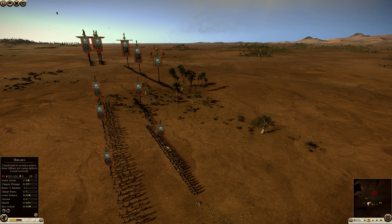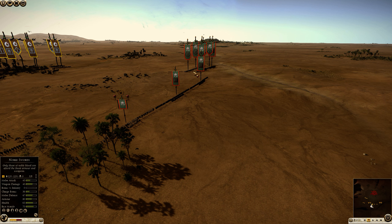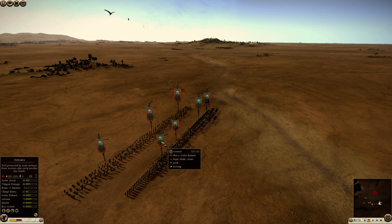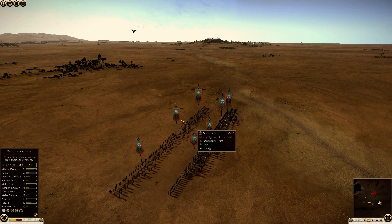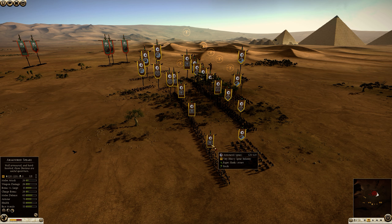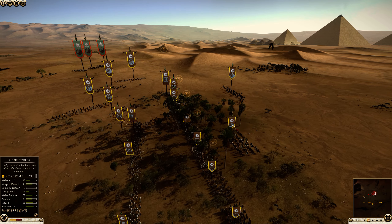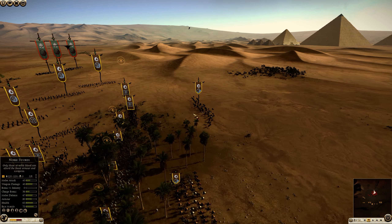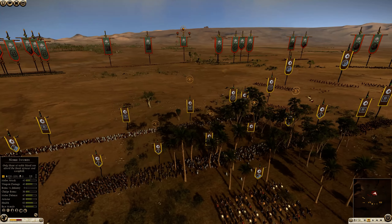He has hill men, axe men, royal cataphracts in the center, and 2 eastern cataphracts. The same setup on the other side with axe men, hill men, Persian cavalry, noble blood, and 3 eastern archers. My build consists of 6 armoured spears, 4 mercenary axe warriors, 2 noble swords, 3 bow horse, 2 Dacian heavy bowmen, and 3 spear horse. I'm going to camp out in the forest and engage him with my skirmishers.